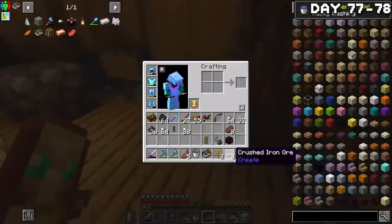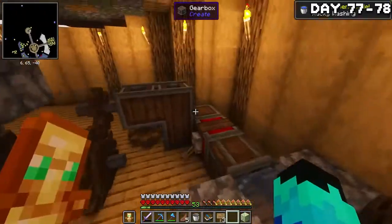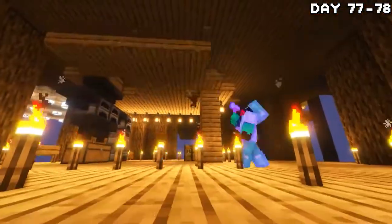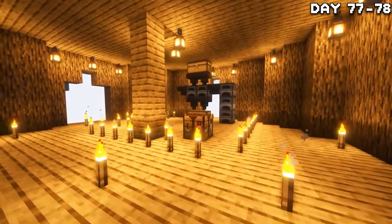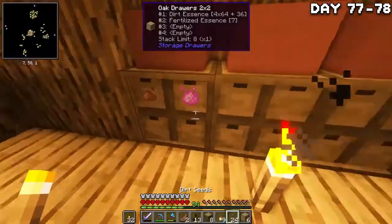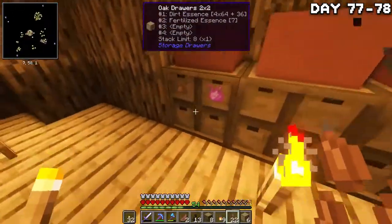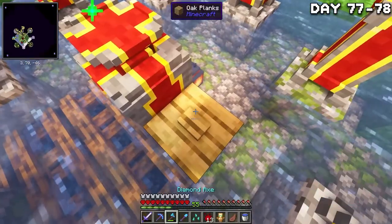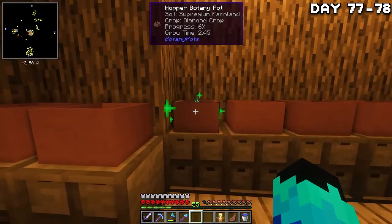I realized that was kind of pointless, but hey, you completed a quest so it did something. After all that, I made another room directly underneath my storage area that I used to move all my plants down so they're out of the way and neatly organized. I added some more seeds as well as making a diamond seed because I need a lot of them for the supremium armor. So yeah — plant room. Plants grow here.